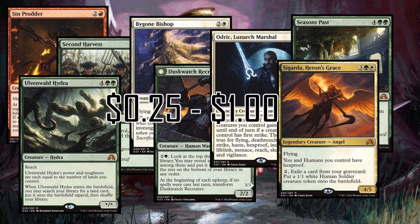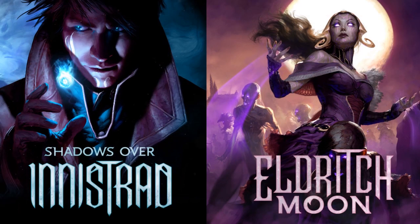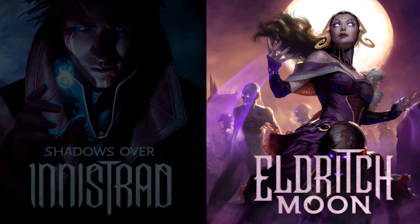Lastly, there's an awesome tribal commander slipping in at well under a dollar — Sigarda, Heron's Grace — which goes really well with humans. All of these cards are under a dollar and fit great in different commander strategies. This is not a guide to make money; there are so many of these cards out there and many aren't seeing play in formats that hike prices. These are just great commander cards at really low prices.